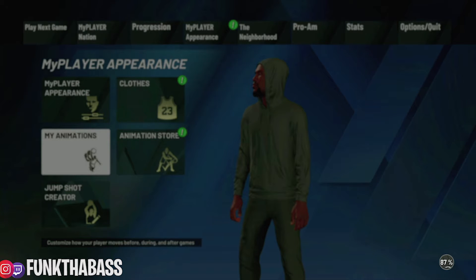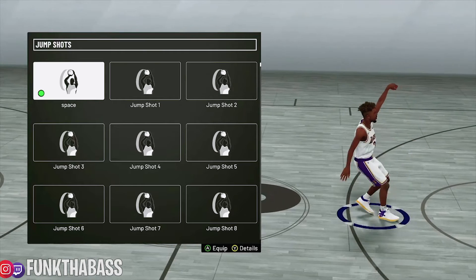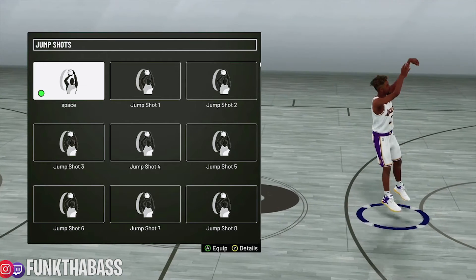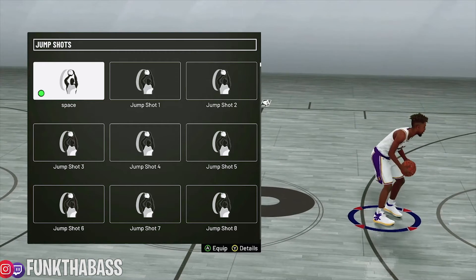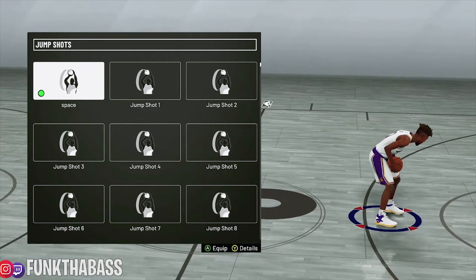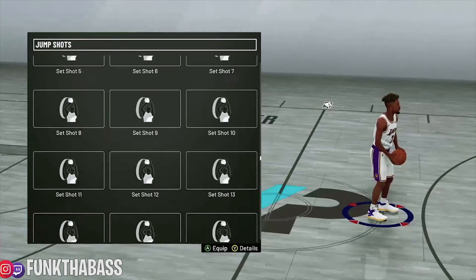What I've noticed is that before the patch, everybody had jump shots. We all know about the animation glitch where people can get certain animations on certain characters. But if you didn't buy the animation — as far as jump shots — then it didn't give you the jump shot. So you don't have all jump shots anymore.